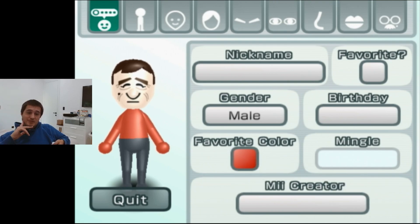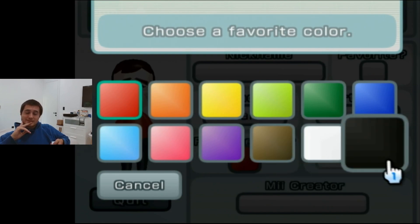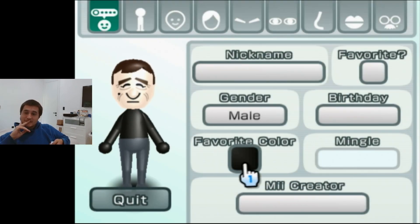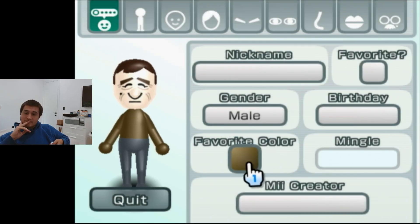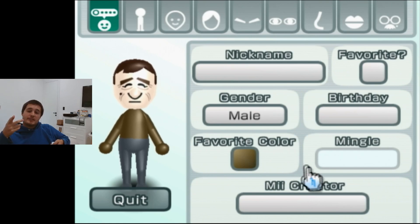He wears black suits, brown suits, navy, white shirts — I mean, regular stuff. But I don't mind keeping De Niro on like a brown.